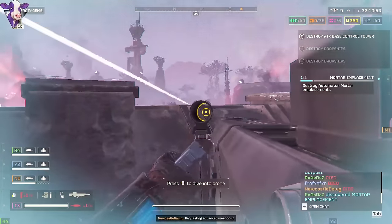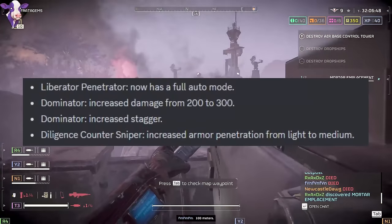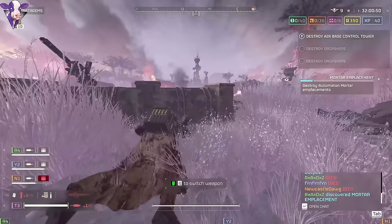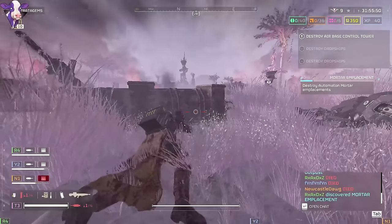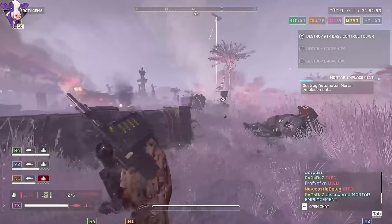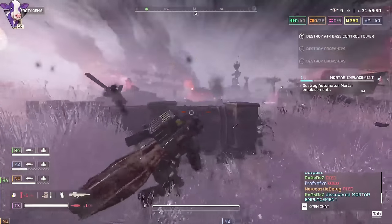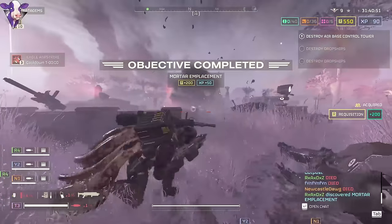Two guns I want to throw out that I haven't tried yet against robots are the Liberator Penetrator and, more importantly, the Diligence Counter Sniper. The Liberator Penetrator was given a full auto mode, which might make it more ammo efficient compared to the Scorcher — and I pretty much only played the Scorcher against robots. The Diligence Counter Sniper also received changes that give you a reason to try it over the regular Diligence, and this is something I'm going to be testing.